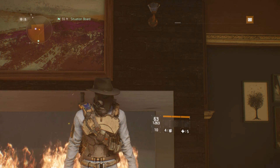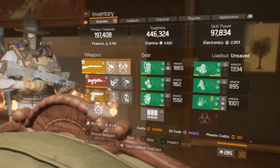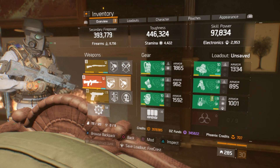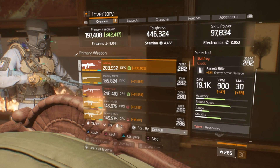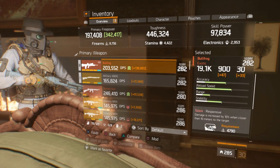As you can see: 446k toughness, 97.8 skill power, and almost 200k DPS with my M870, and also 393.7k DPS with my Bullfrog. Keep in mind none of this gear is optimized, so these damage percentages will go up. The Bullfrog shows 19.1 with Responsive, Deadly, and Uncomplicated.